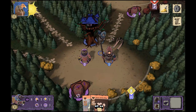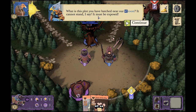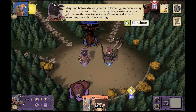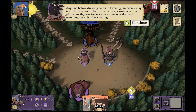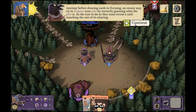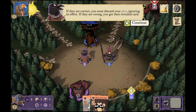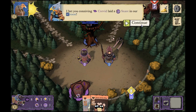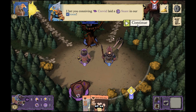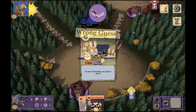We've got three plots on the map now, which is great because we can start to compound points. An enemy can say 'this plot must be exposed!' They reveal a plot by guessing which of the four plot types it is. It's important that you aren't predictable, or they'll easily remove all your plots without even having to fight you. If they're wrong, we get their card.